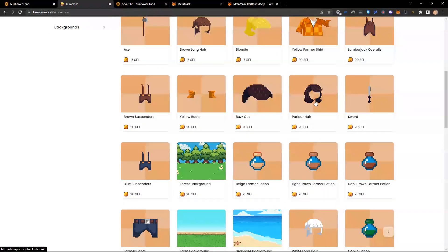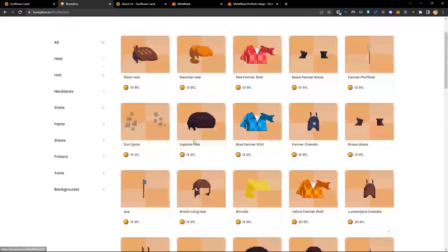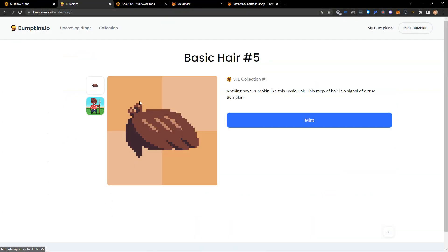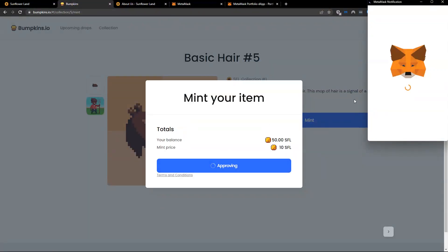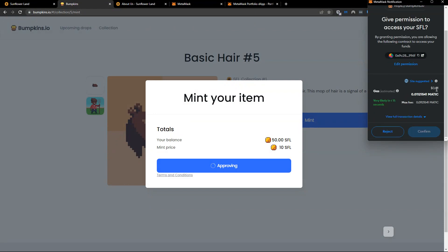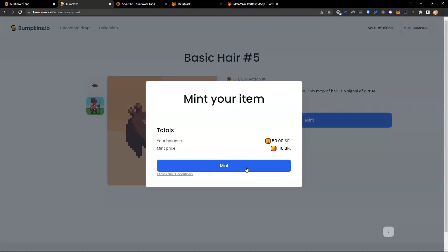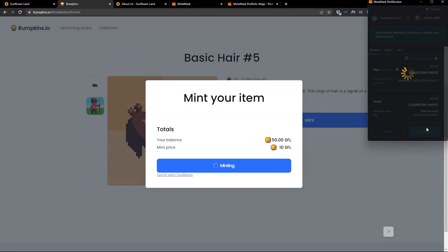Some items you can buy directly from the website, and some you need to buy from a third-party marketplace because only community members have those assets. I'm going for this hair. First, I need to approve my SFL — a one-time thing that costs one cent of Matic. We confirm, approve the transaction, and now we can mint. From my 50 SFL balance, I'm going to use 10 SFL to mint myself some hair.